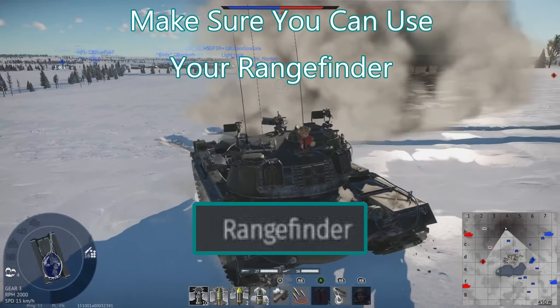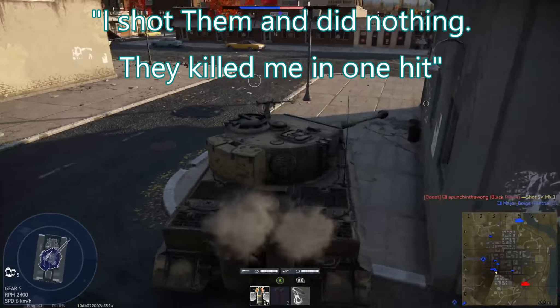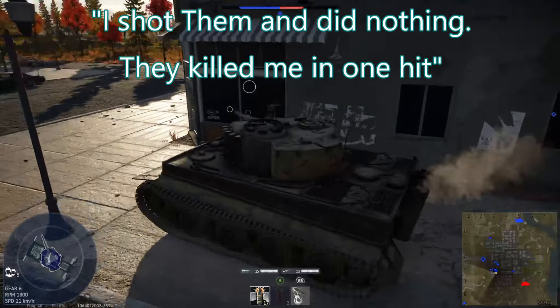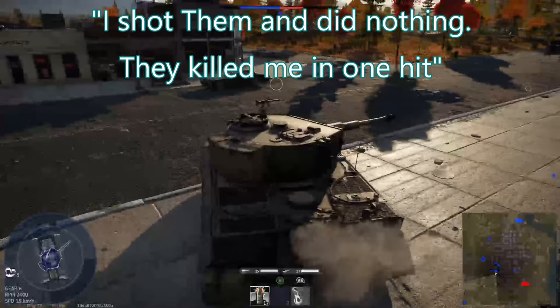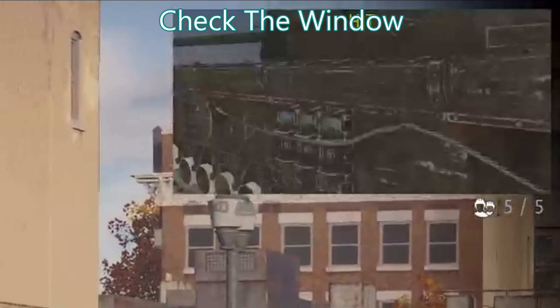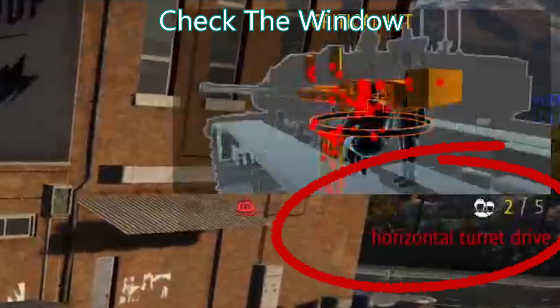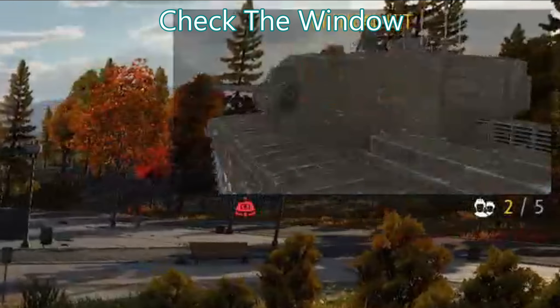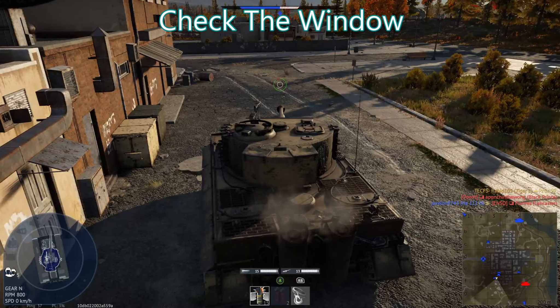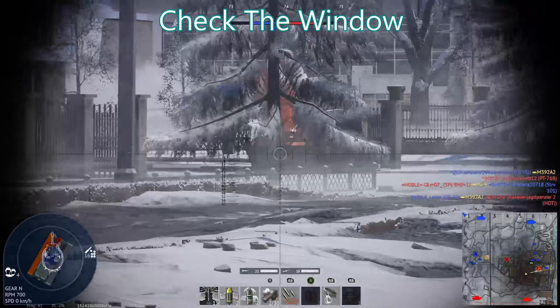A lot of new players just don't know the range finder exists. You really need to get used to it, especially if you're jumping into a premium tank near top tier — knowing how to use that laser range finder is kind of a big deal. A very common thing to hear from less experienced players is 'I shot them and did nothing, they shot me and killed me in one hit.' To diagnose what's going wrong, the first thing you should do is look at the box in the top right corner of the screen when you shoot at an enemy.